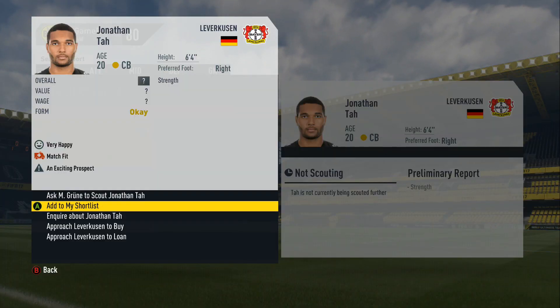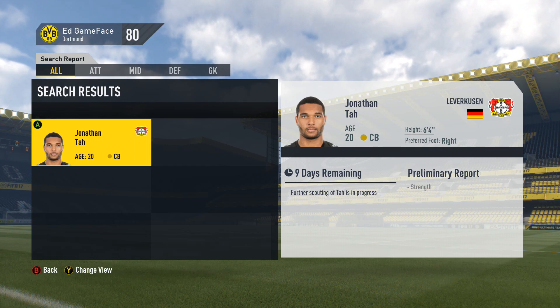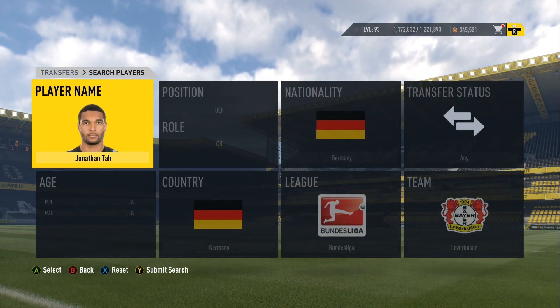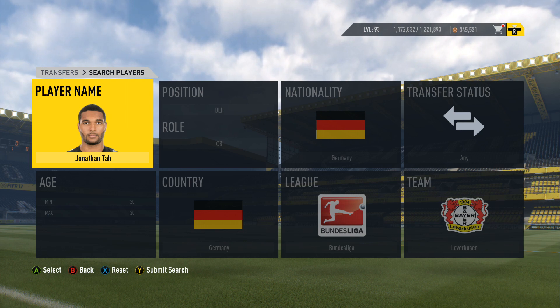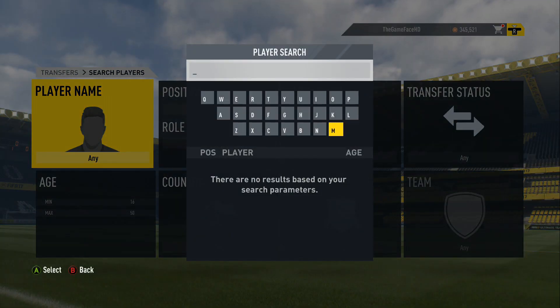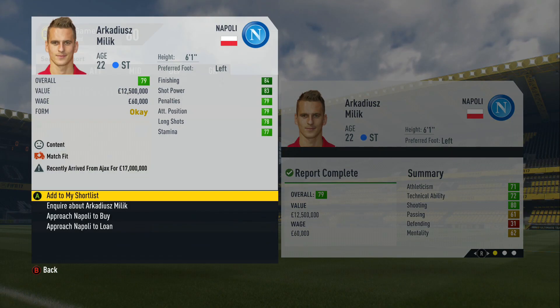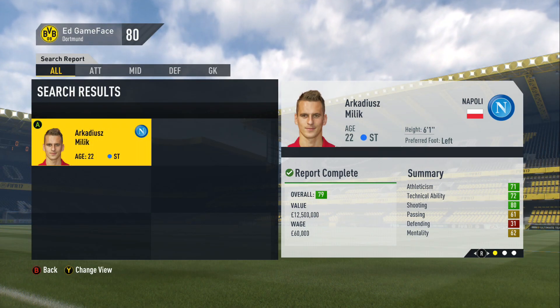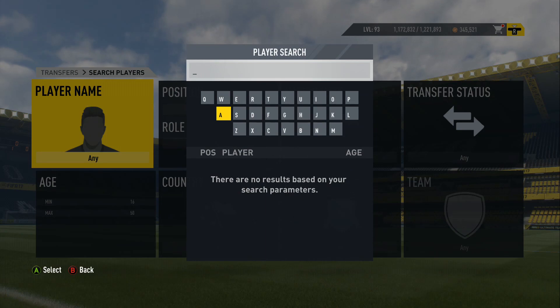Another player suggested loads was Jonathan Tah, another centre-back. We'll inquire about him. We also need to try and sign players under 20 years old for our board objective — we need two or three of them. It's going to be difficult to find good quality ones. I don't think we need loads of youngsters because we already have quite a young team with good talents coming through, but I might have to sign some I wouldn't normally. I'm also going to take a look at Milik — he's just recently gone to Napoli. We'll shortlist him for the future, potentially signing him later in the career mode.